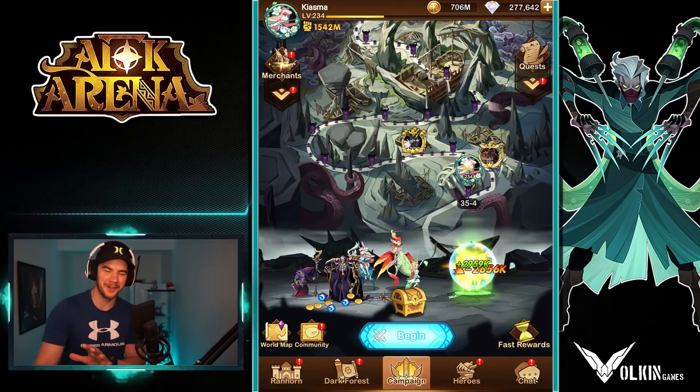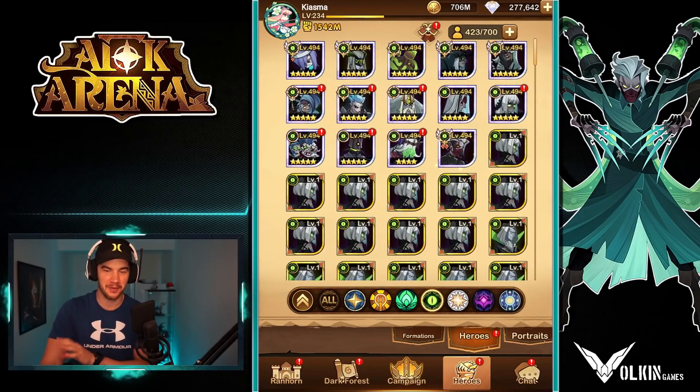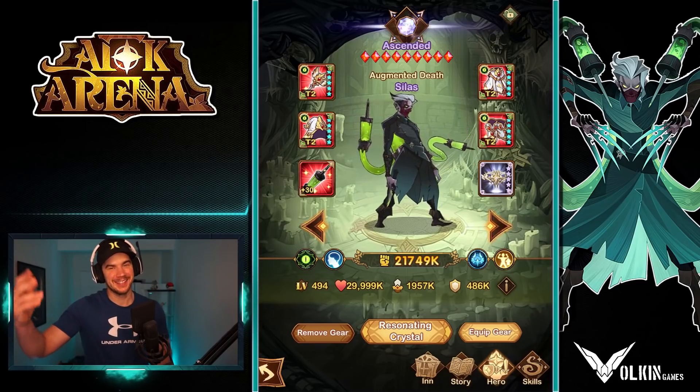Hey guys, welcome back to some more AFK Arena. In today's video, I wanted to jump on over to Chiasma's account to test out Silas because we do have him maxed out: 30 signature item, 9 furniture. Let's see what he can do. So let's get into it.